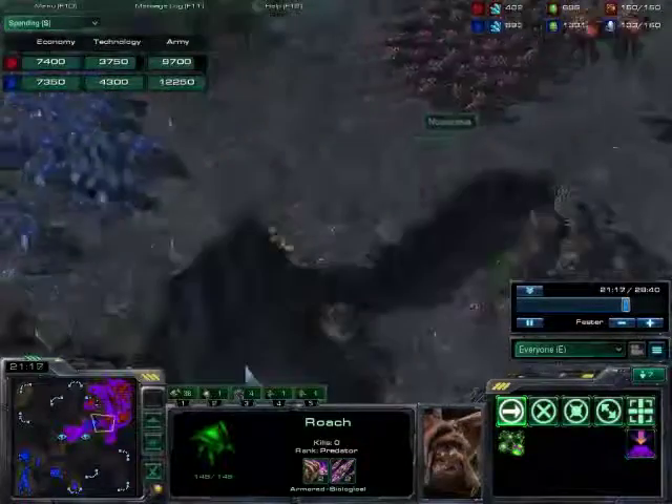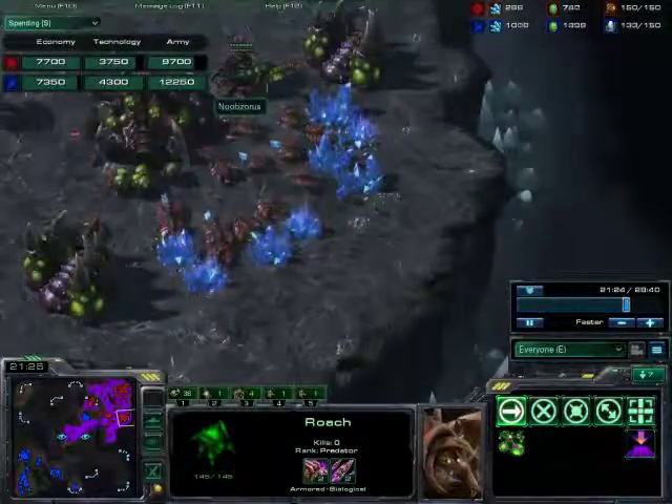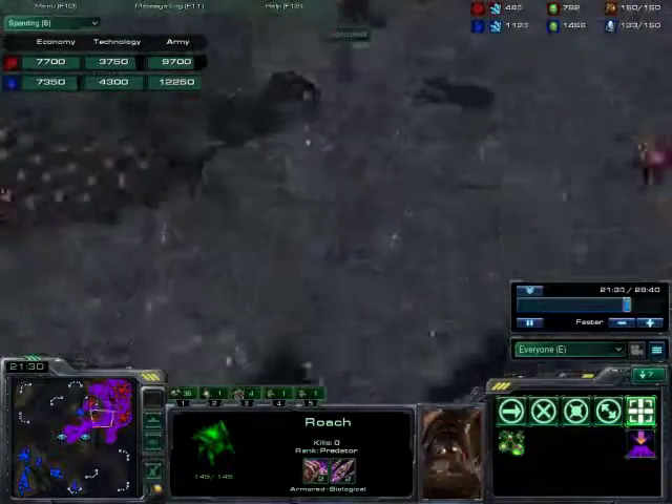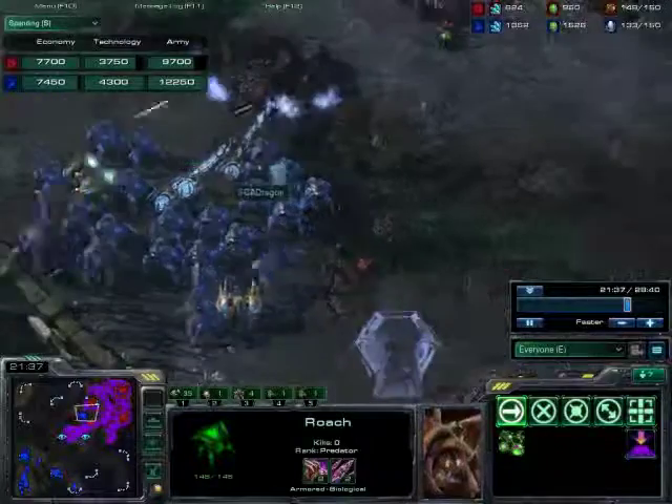It looks like Noobsaurus is now actually ahead by about 15 supply - 150 versus 133. He's also supply capped, so that's always good. Looks like he is going to be engaging, and the Protoss is doing a good job of just flirting with the edge of the creep there.